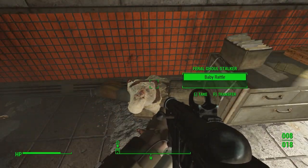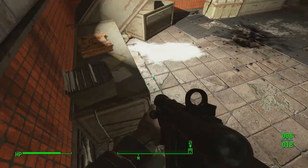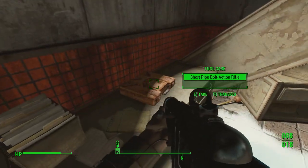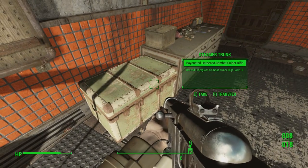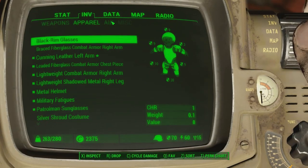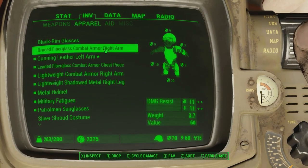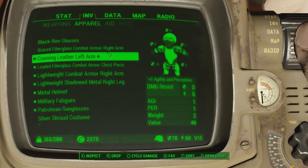And he had a rad axe — look at him. I do like how they look though. Very cool. Alright, so we did that. That was quick. Brace, fiberglass, combat armor, right arm. I'll probably have to swap my stuff sooner or later. I mean, it's two APs — yes, it's nice, but...